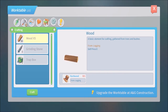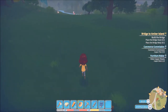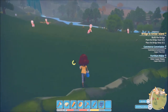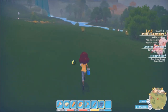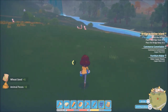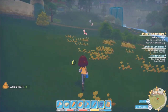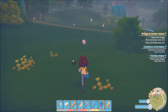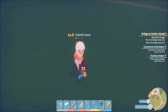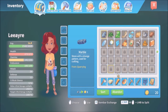Going outside to beat up some llamas for resources and also gathering plant fiber, wheat seeds, and animal poo. Poo comes in handy when making small planter boxes. Inventory is almost full after wearing that llama out. Need to be careful not to kill too many llamas because we're going to need the fur later.